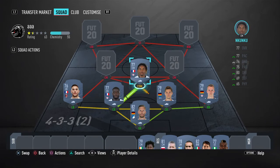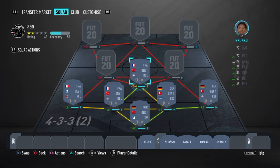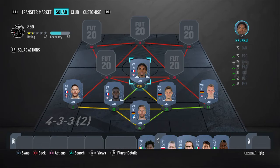Next up guys, we have Nkuku on the CDM spot. He is just another fantastic CDM from Bundesliga who is French, so he gets you full links with Oppa Makano since they obviously share the same club, and he also gives you a weak link with Stark.